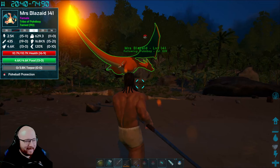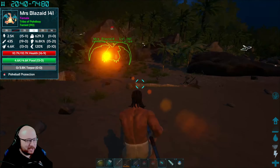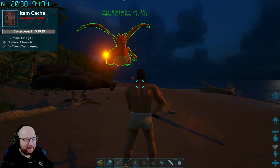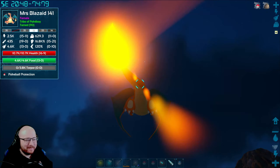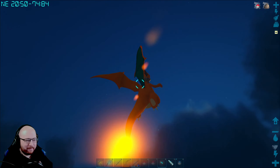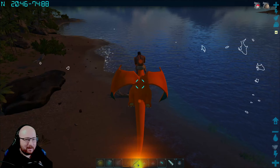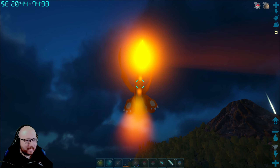Guys, look at this — we have just found Mrs. Blizzade! I thought she was gone, I thought there was no way we were going to get her back. And here she is. I'm so happy. We've got to be careful though — there is a Nuka Dodo below us, and they will destroy us if they catch us.